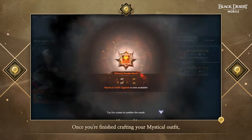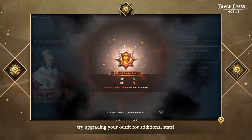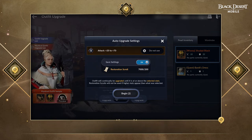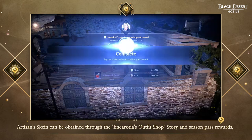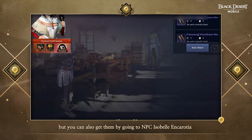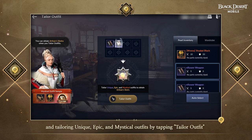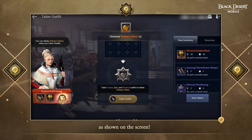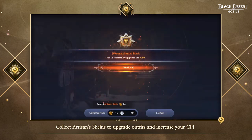You can craft the Mystical Grade outfit using Artisan Skein or 50,000 Wild Grass and 100 Million Silver. Once finished crafting your Mystical outfit, try upgrading it for additional stats. Artisan Skein can be obtained through Ankaroshia's Outfit Shop Story and Season Pass Rewards, but you can also get them by going to NPC Isabelle Ankaroshia and tailoring Unique, Epic, and Mystical outfits by tapping Tailor Outfit as shown on screen. Collect Artisan Skeins to upgrade your outfits and increase your CP.